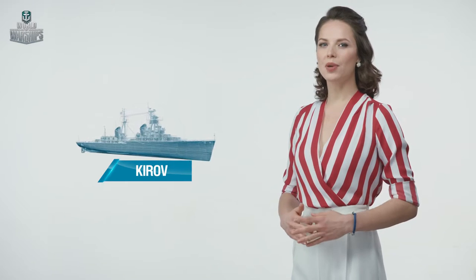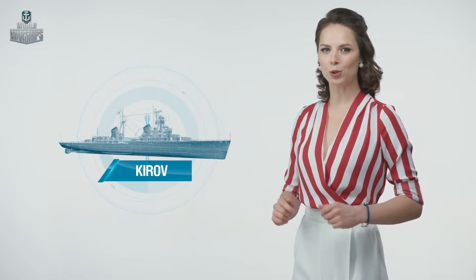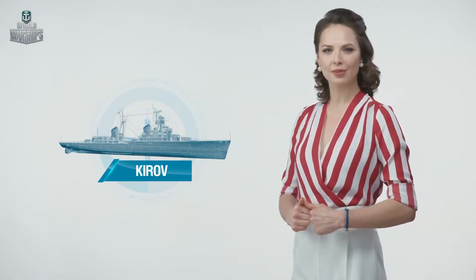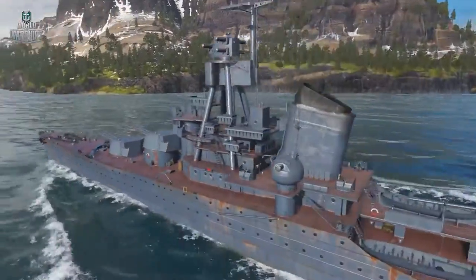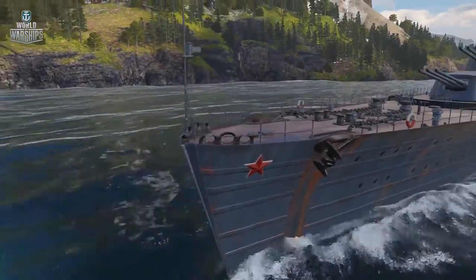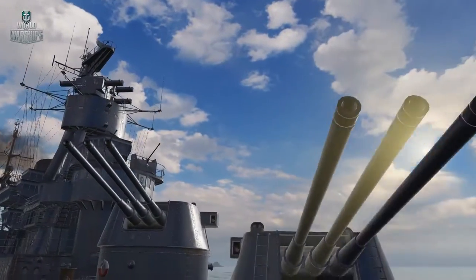The Tier 5 ship, Kirov, is the first cruiser designed in the Soviet Union. The ship fought in the Siege of Leningrad during World War II. The lack of armor protection is compensated for with high speed and the most powerful artillery among Tier 5 cruisers — nine 7.1-inch main battery guns.